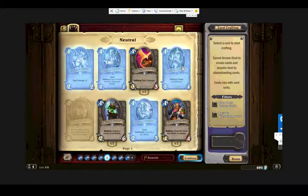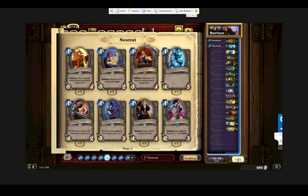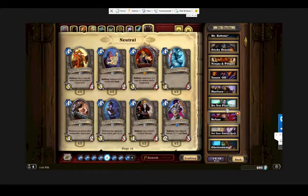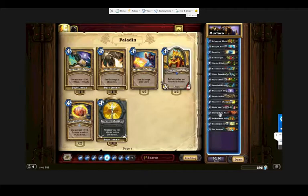We'll probably be crafting one or two Gentle Megasaurs and going through dusting things to generate enough dust for the second one. We might remove the Aldor Peacekeeper completely. He does have enough deck space — there are four extra slots. We could make this a more control-focused Paladin deck and adjust it accordingly, but without Tirion and Ragnaros that may not make sense. He does have Lay on Hands — so he might actually have the means to make a control Paladin deck.